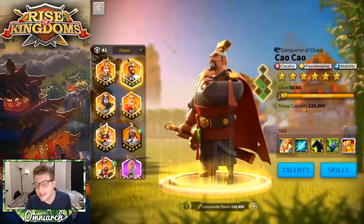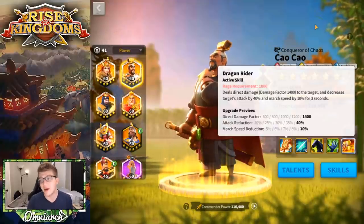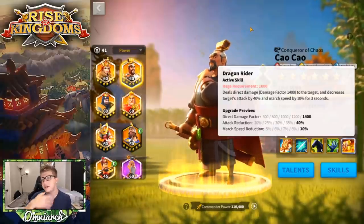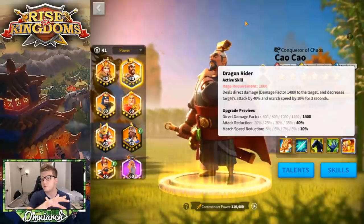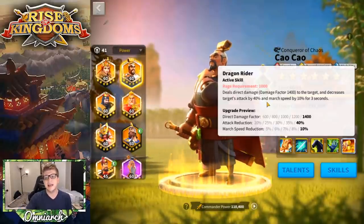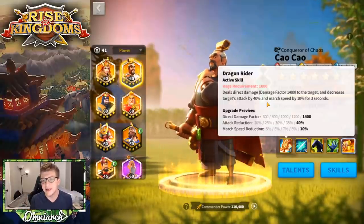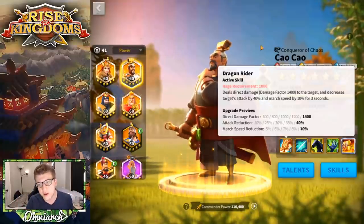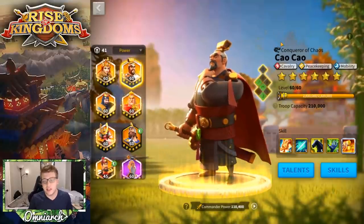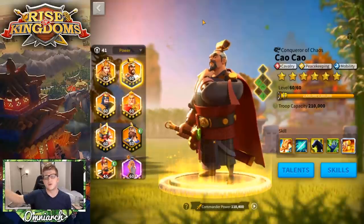Cao Cao is another commander worth focusing on because his active skill does a 40% attack reduction, some healing, and rage regeneration. He's often paired with relatively squishy commanders — you'll see him with Minamoto, Genghis Khan, or sometimes Saladin which is tougher. He's only applying a debuff to a single target, which is why he's mentioned later in the video — his threat level isn't as high as the others.